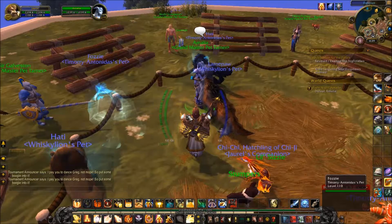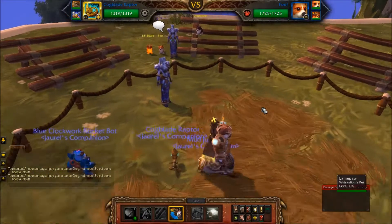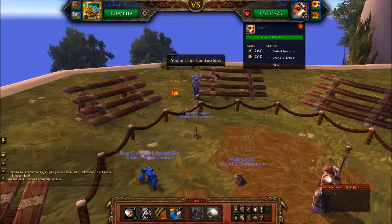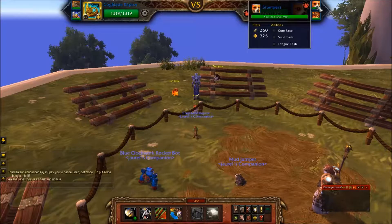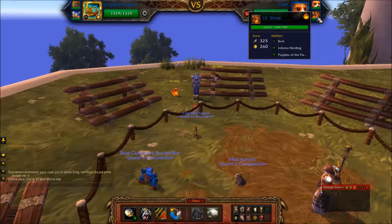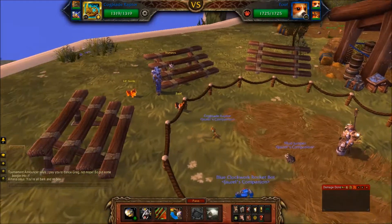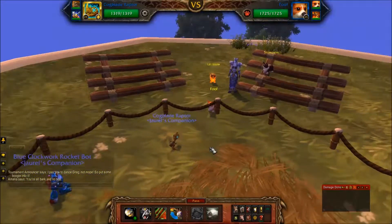First up is Foof, and by the way they all have dog-themed abilities: Buried Treasure, Dreadful Breath, Howl, Cute Face, Super Bark, Tongue Lash, Bark Inferno, Herding, and Puppies of the Flame - it's very puppy and dog theme-esque. Okay, since Cogblade Raptor's up first, I'm just going to follow through with the exact same thing I do every time.